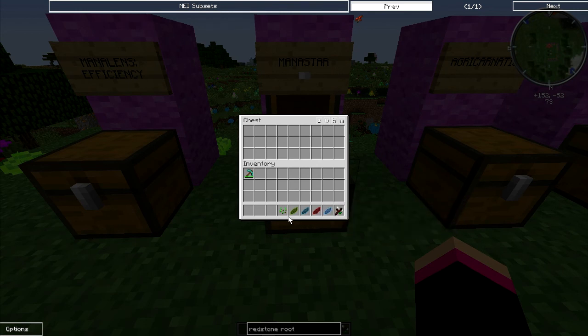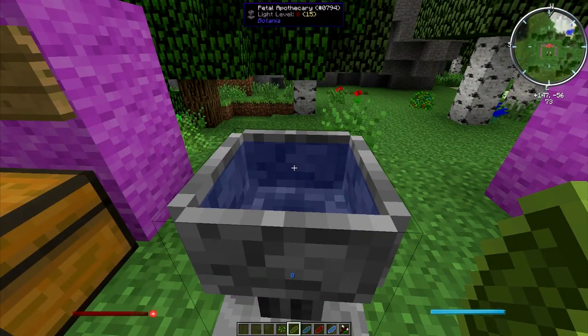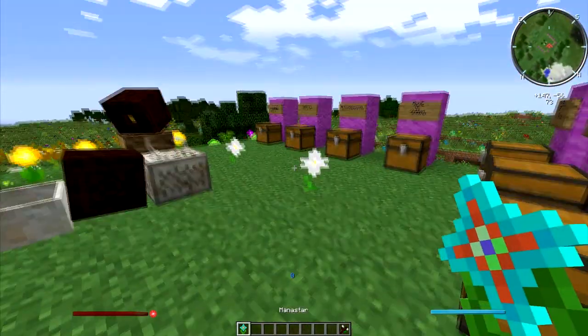and a light blue mana petal. You want to come over to your petal apothecary, make sure it's filled with water like always, then throw all of the items in through the seeds, and there you go — you get your mana star.